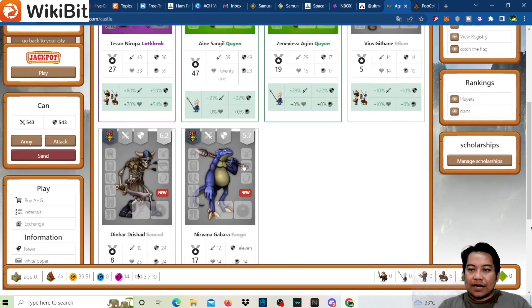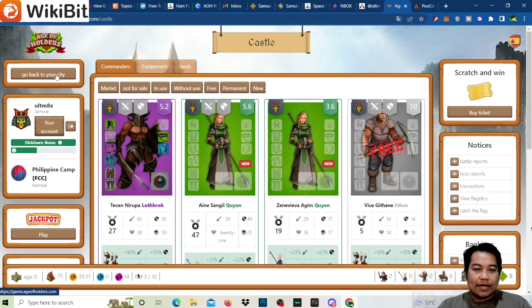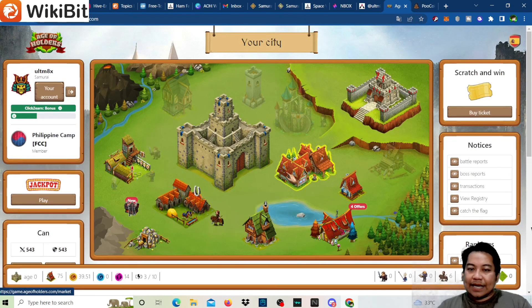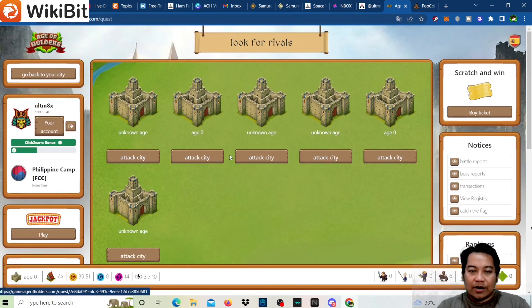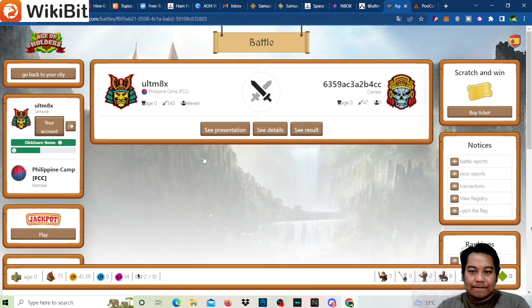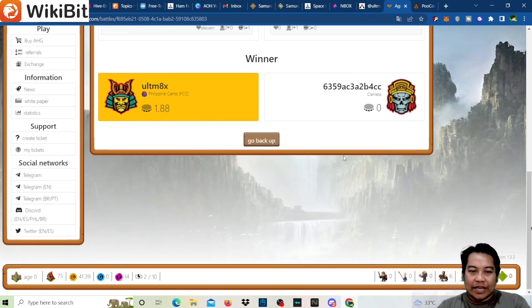Let's go back to our city. That's just how simple it is to play Age of Holders. We still have three energy left — let's check for more attacks. City age zero, set at 47 — we won again and got 1.88 tokens this time.